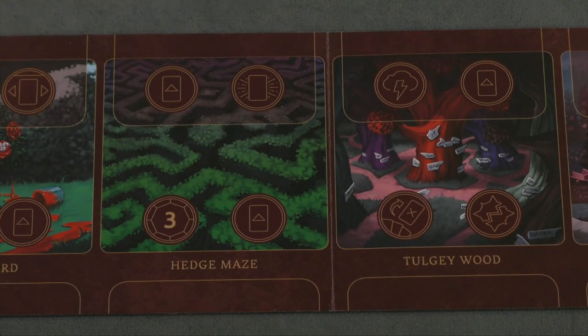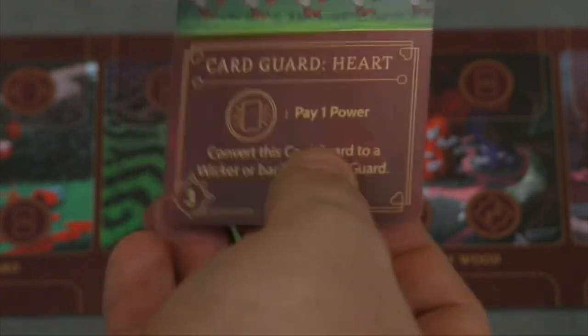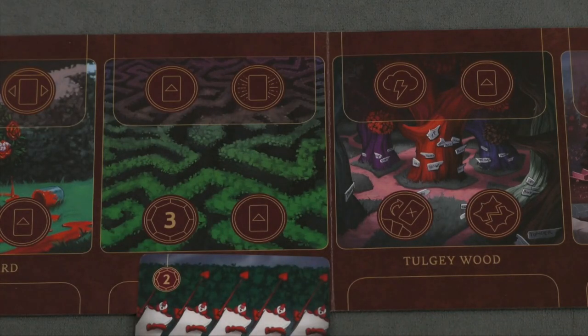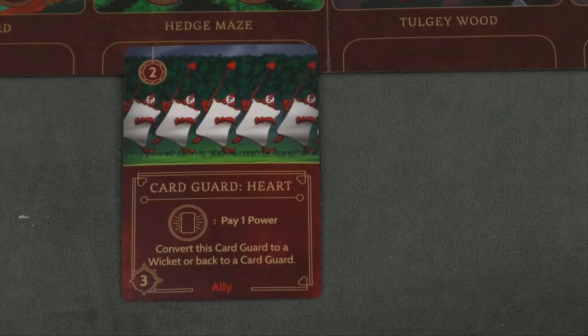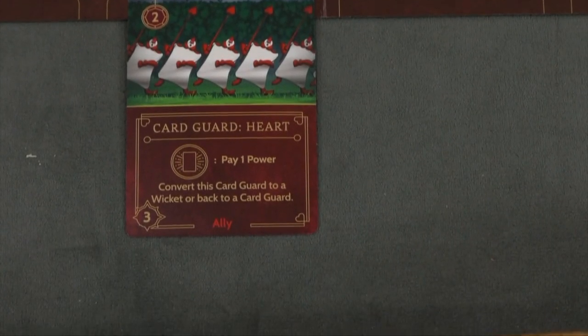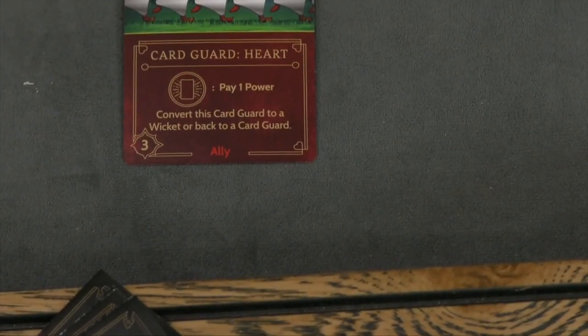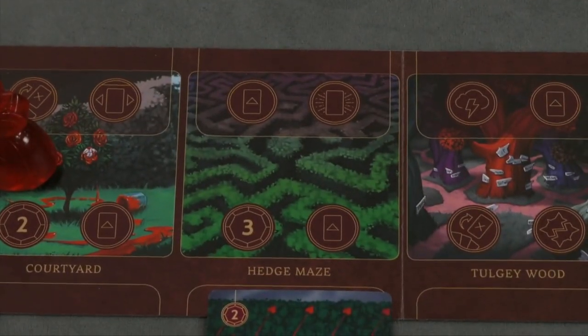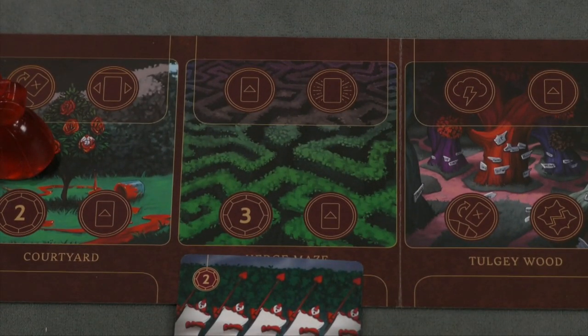There are all sorts of cards in the game. Some are ally cards - for example, this card here is a Card Guard Heart. When you play an ally card, you place it on your side of the board; I can put him in the hedge maze, but they can go in various spots. By playing allies you can move them around. You also have move actions - this one lets me move one of my allies to another spot.